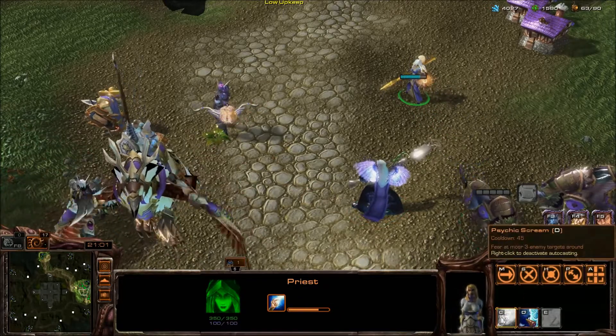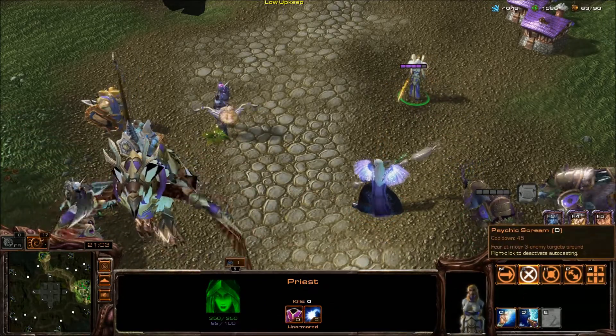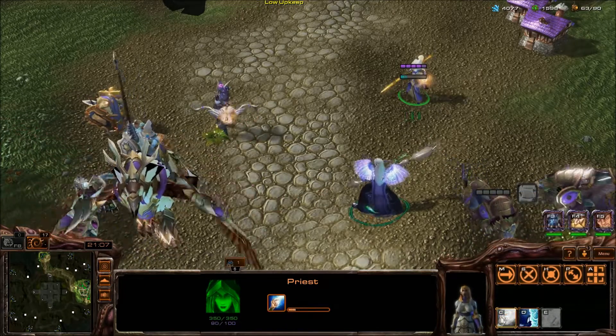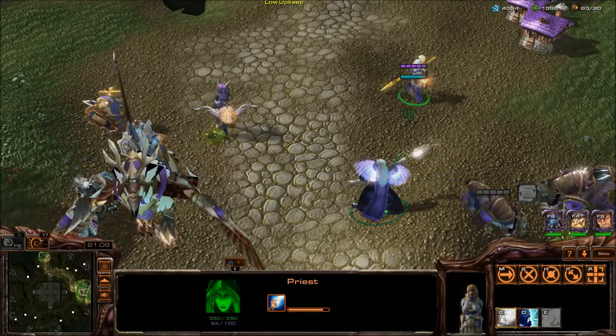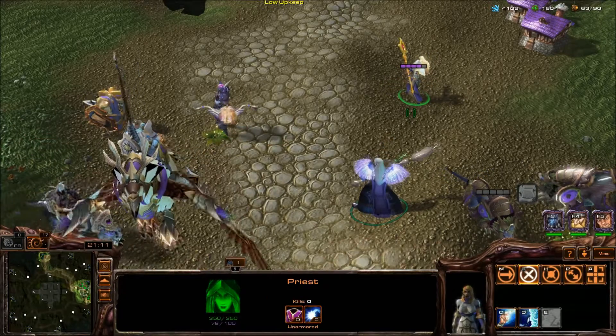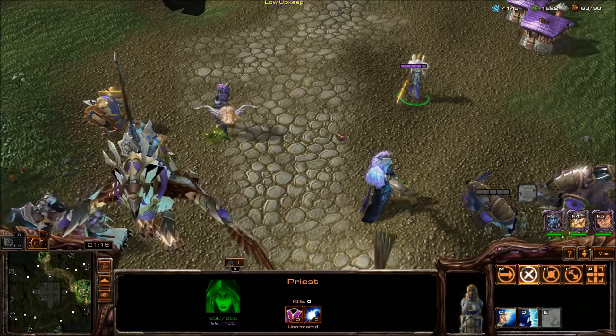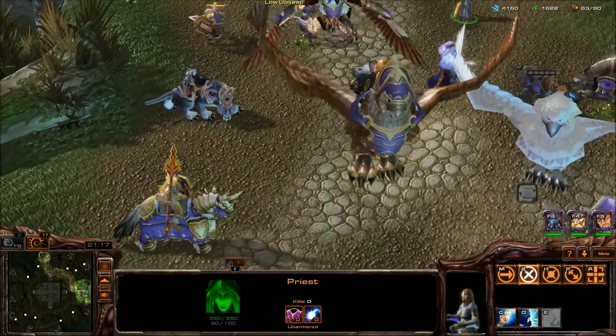You also have a Priest — these are the healers of the Alliance. They have Psychic Scream, which is a crowd control ability, and you can get upgrades for them. Priests are only available at the Mage Tower, which requires you to have the Barracks first. Together with the Footman and Archer, Priests are tier 1 units.